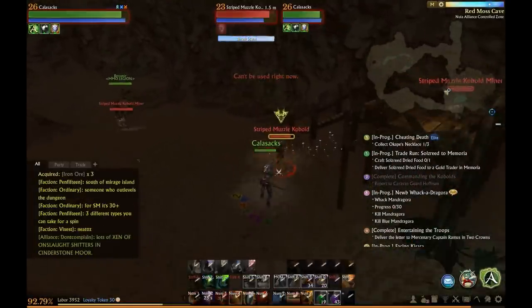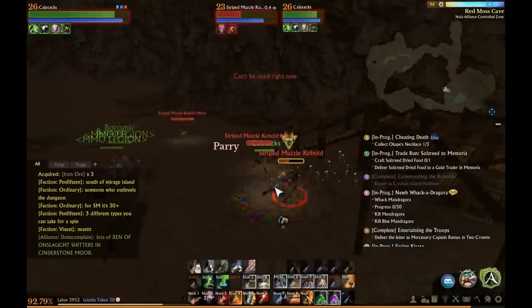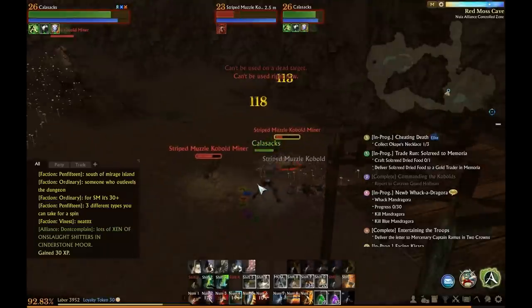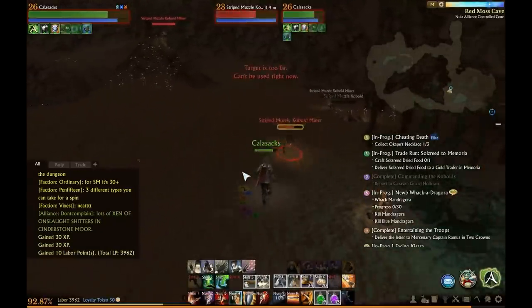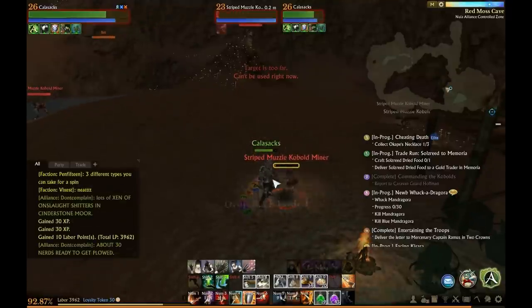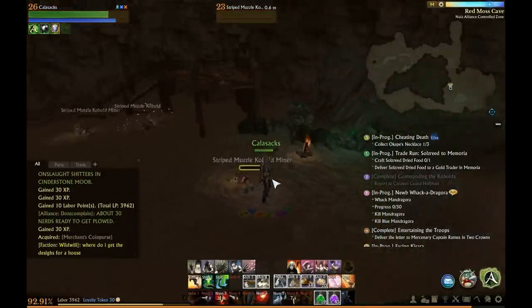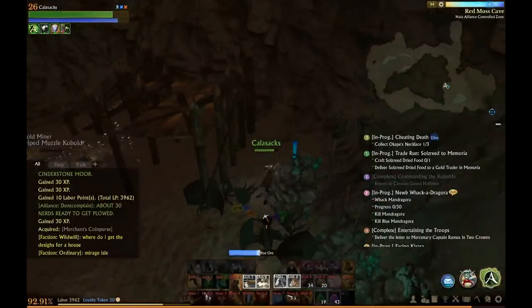However with other players in there at the same time mining — which there usually are around the afternoon because that's when most people are on — I found it's the best time to do this is in the morning or later at night. When there are other players mining I usually get around 80 iron and 60 stone, which is not bad at all.